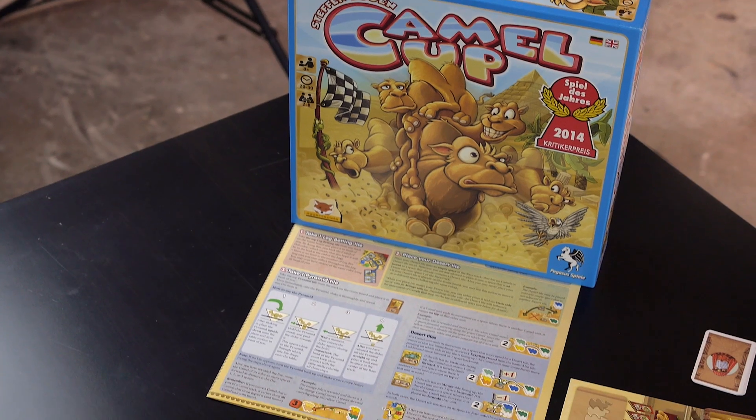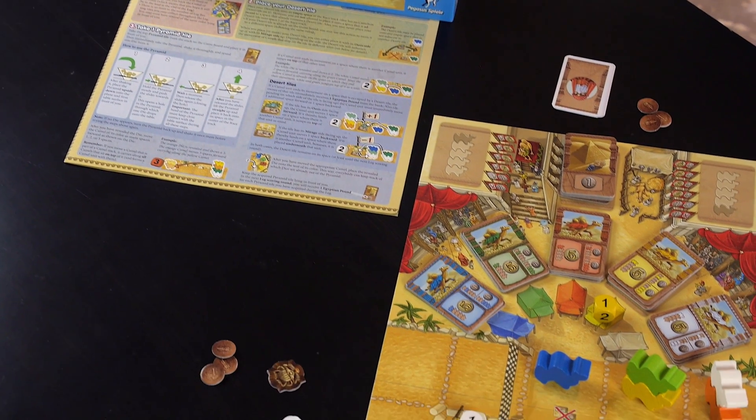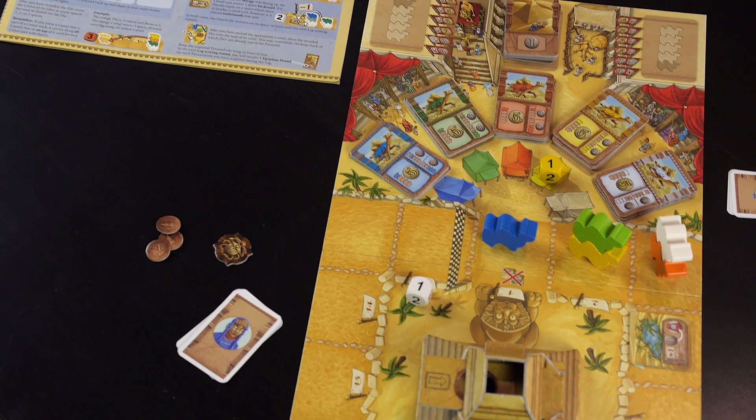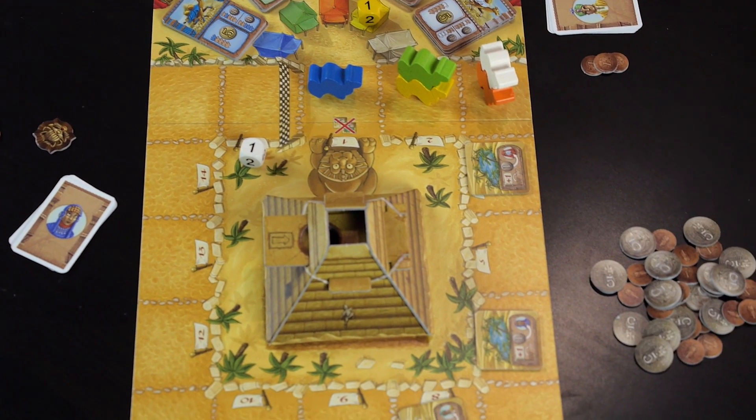Camel Up is a two to eight player game designed by Steven Bogan and published by Z-Man Games here in the U.S. It is a light-hearted family game but it involves some luck, some strategy, some probability analysis, and plenty of guessing.